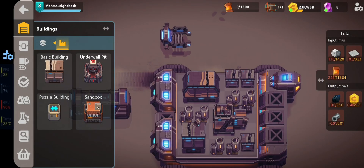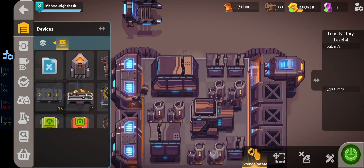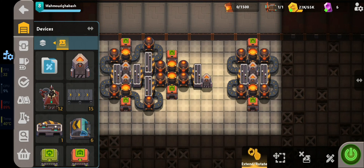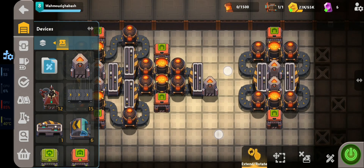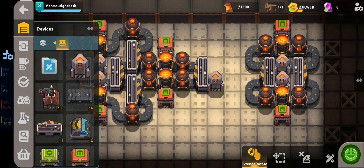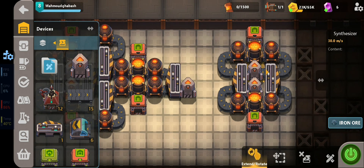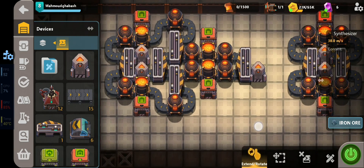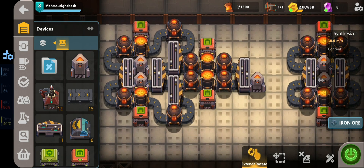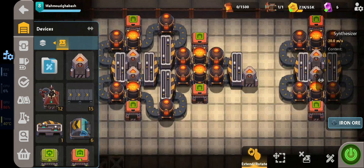Hello guys, today I'm going to show you a design for steel production in the Sand Shape game. We have two designs: a simple small one and a more complicated one. The simple design with two sanitizers gives you exactly five steel per second, while the big one gives you ten but uses three sanitizers instead of four.